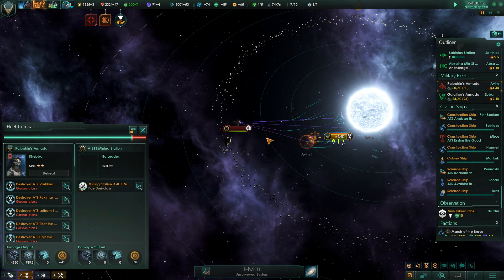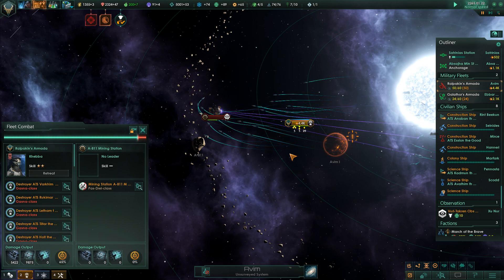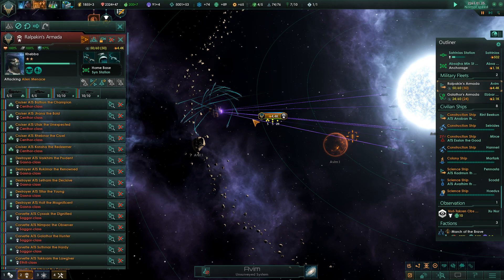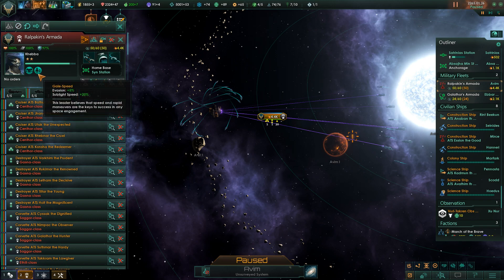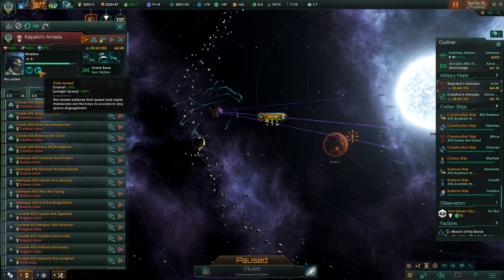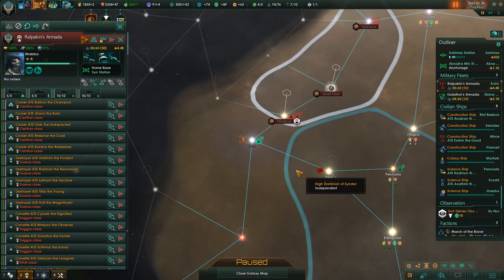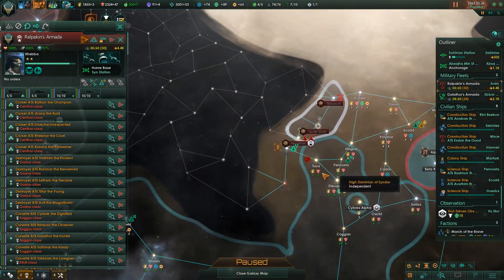That is a very handy new addition. Let's go ahead and eliminate this station - we did get some energy for that and we have our energy surplus in place once again. Gale speed is extra sublight speed in addition to what we already have, plus extra evasion, so this is a very nimble fleet. I like that.